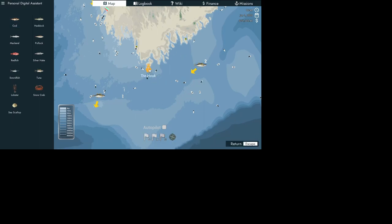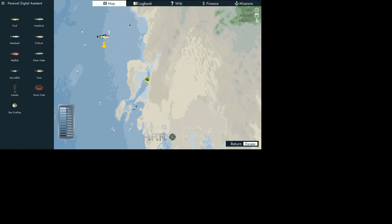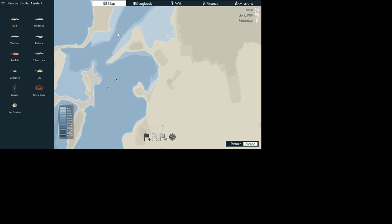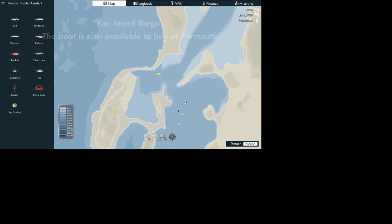Out here you have the Hawk which is a lighthouse, and there's another lighthouse, and out here you have buoys. You have to remember the buoys — if you hit one they will sink your boat, that's no joke. In this game there are a lot of hidden boats, and all the hidden boats are ones that were in Fishing: Barents Sea. If you really want to find more boats, that's cool; if not, don't worry about it. We just found the Borg.